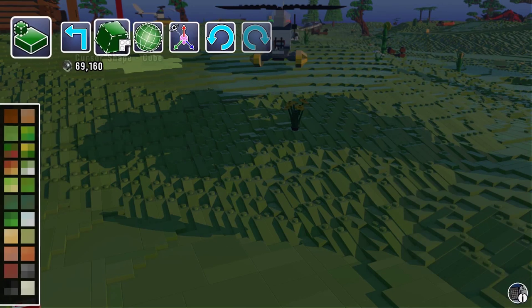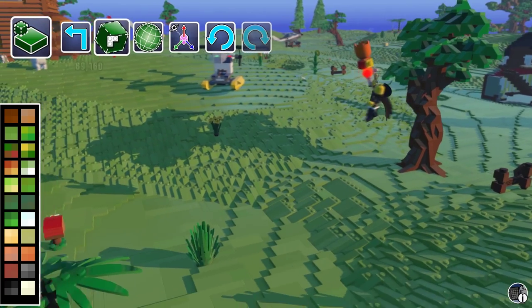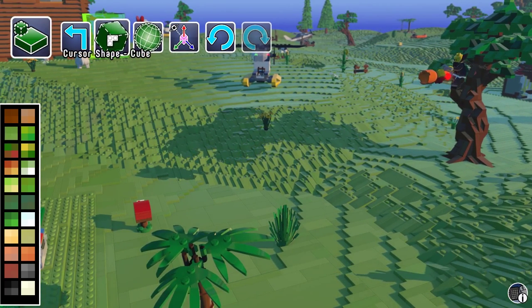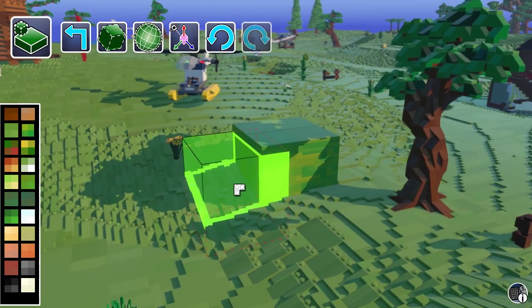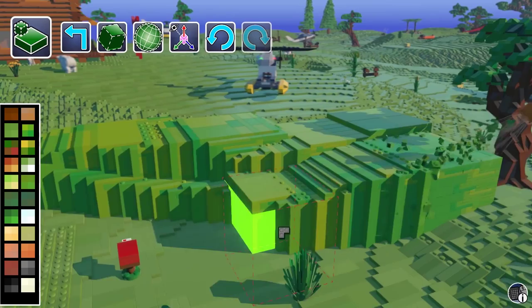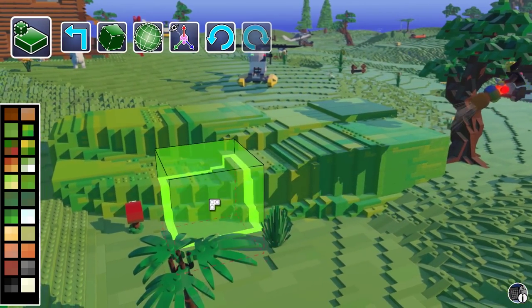Going back, there's an add terrain tool. What this does is you pick the cursor shape and pick whatever colour terrain you'd like. Then you pick whereabouts you want the terrain, and if you keep your finger on left click and drag it around, it will create quite a lot of terrain all at once.